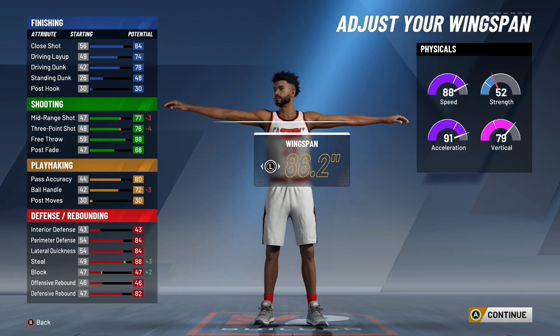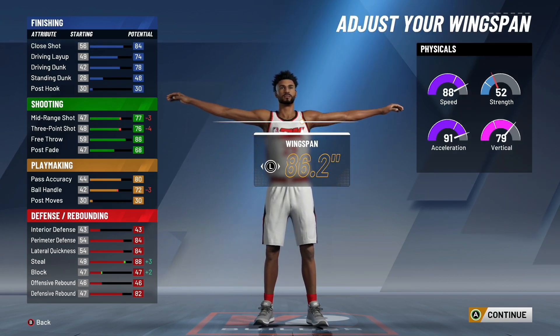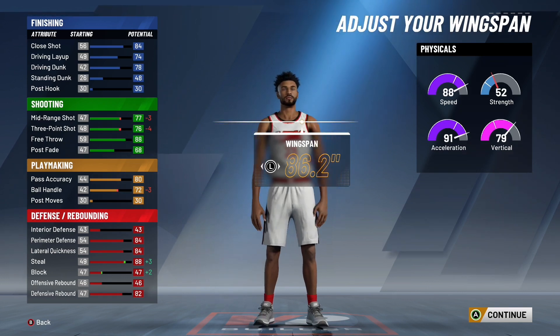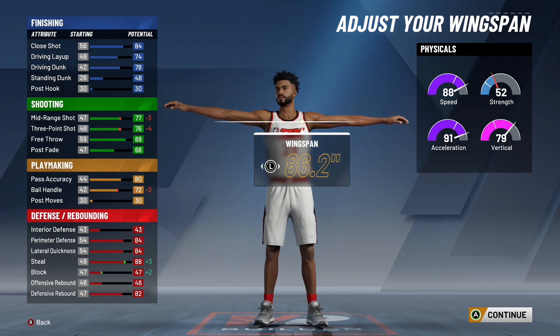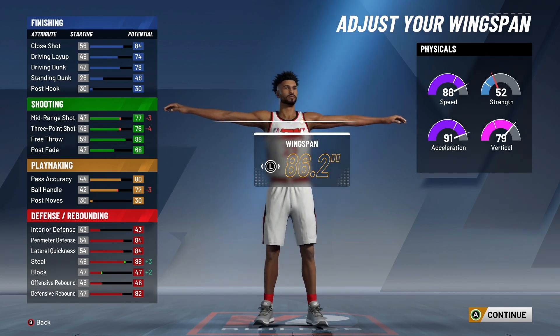Look at your shooting: you have a 77 mid-range and a 76 three-pointer. When you hit 99 overall, you get a plus 4 to all your attributes — so 77 plus 4 and 76 plus 4 gives you 81 mid-range and an 83 three-pointer at 99 overall. Still really good shooting stats, and keep in mind you have Hall of Fame shooting badges. Take a look at your ball handling: you have a 72 ball handling. You need an 86 to speed boost — at 99 overall that becomes 76 ball handling. If you pick playmaker or slasher takeover, those give you a plus 10 to ball handling, so 76 plus 10 gets you 86 ball handling at 99 overall. You'll be able to speed boost at 99 overall if you pick playmaker or slasher.